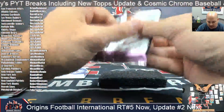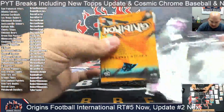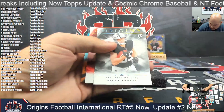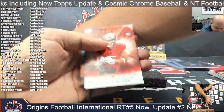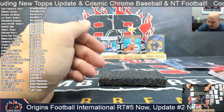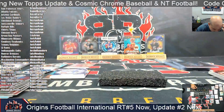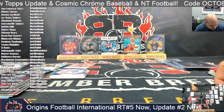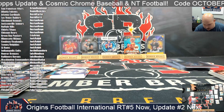All right guys, last one. Thank you for hanging out. Shout out to Justin for the chats, man — appreciate you as always. Let's see what we got here — last pack. Brock Bowers rookie. Mick Millen. And Xavier Leggett. All right guys, that is the break of Origins International. Thank you again for giving it a shot — lots of rookie cards galore.